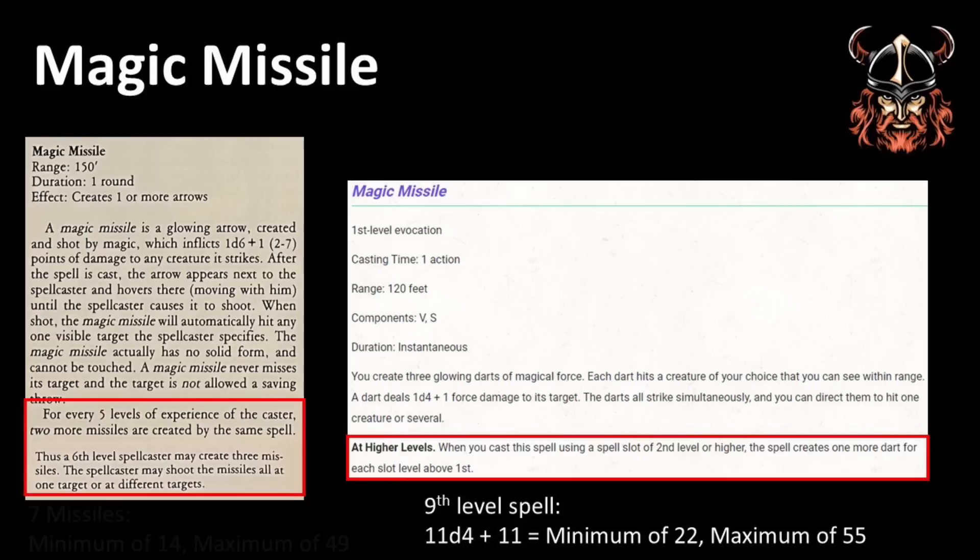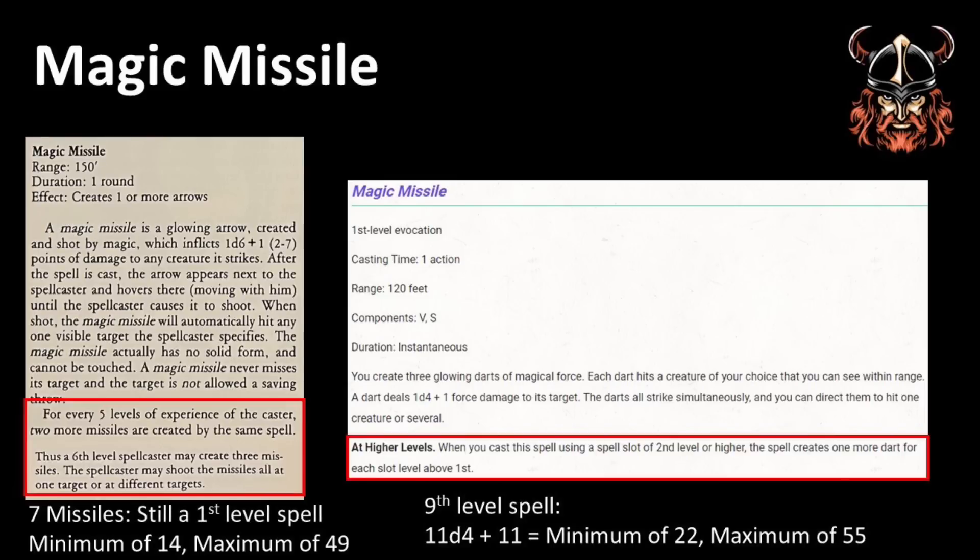7 Bekmi Magic Missiles would result in a minimum of 14 points of damage and a maximum of 49. So on the surface, the 5e version of the spell seems more powerful. However, consider this: the Bekmi spellcaster's Magic Missile is still considered a 1st level spell — therefore, they have not had to use a higher level spell slot to potentially achieve 49 points of damage. Also, at 16th level, a Bekmi magic user can memorize 5 1st level spells, and could potentially memorize Magic Missile 5 times, still having all their high level spells available. So in the balance, looking at the spell at 16th level for Bekmi and 17th level for 5th edition, although the 5e version is clearly more powerful at low levels, I think the Bekmi version just edges this overall, mainly due to it remaining a powerful 1st level spell. Agree or disagree? It would be great to know your thoughts on this.